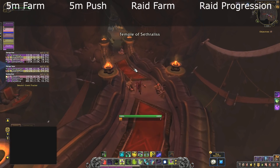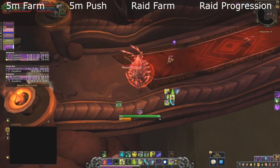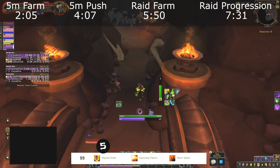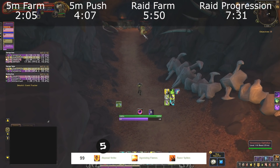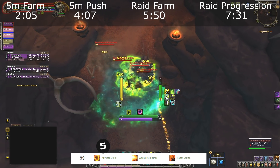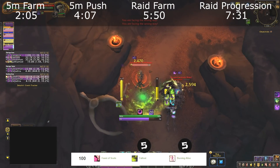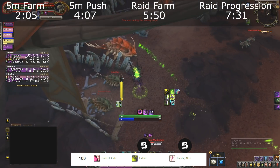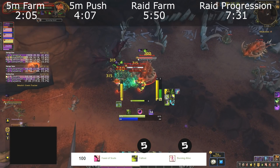For 5-man farm content — low-level keys you overgear — at level 99 pick up Abyssal Strike for movement and damage, especially paired with Flame Crash for increased damage. All three level 99 talents are viable, but Abyssal Strike is recommended. At level 100, Burning Alive turns Searing Brand into an AoE debuff reducing damage taken and increasing DPS. Fallout is also a favorite for increased fragment generation on big pulls — either is completely viable.